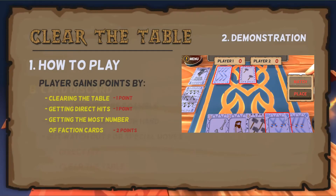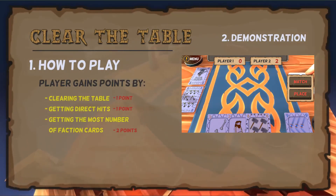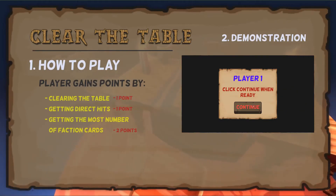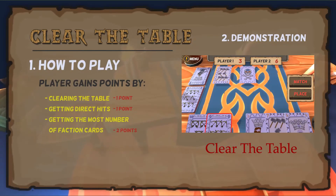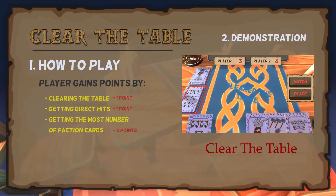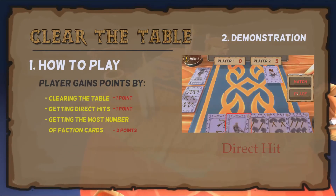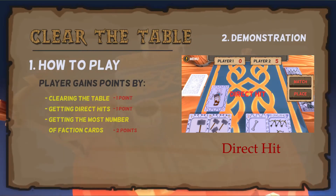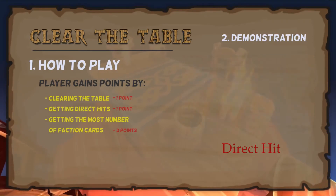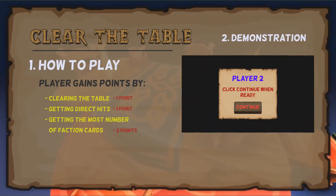Going back to the main goals mentioned earlier, there are 2 special moves the player needs to watch out for: clearing the table and the direct hit. Clearing the table is when a pickup clears the last of the face cards on the table — the picking up player receives a point. The direct hit is when you manage to pick up a card that was discarded by your opponent on their last turn — again, the picking up player gets a point. These two rules can also be combined to get an additional point.